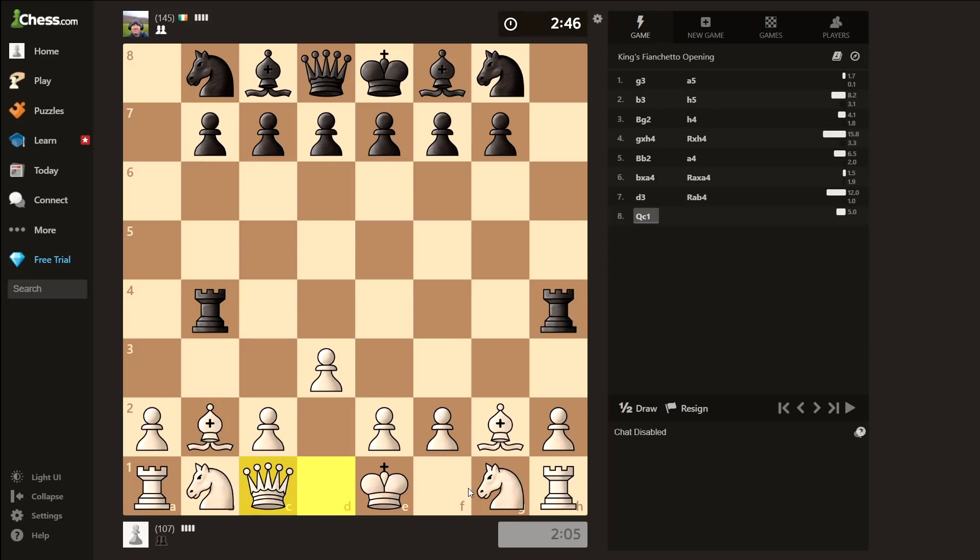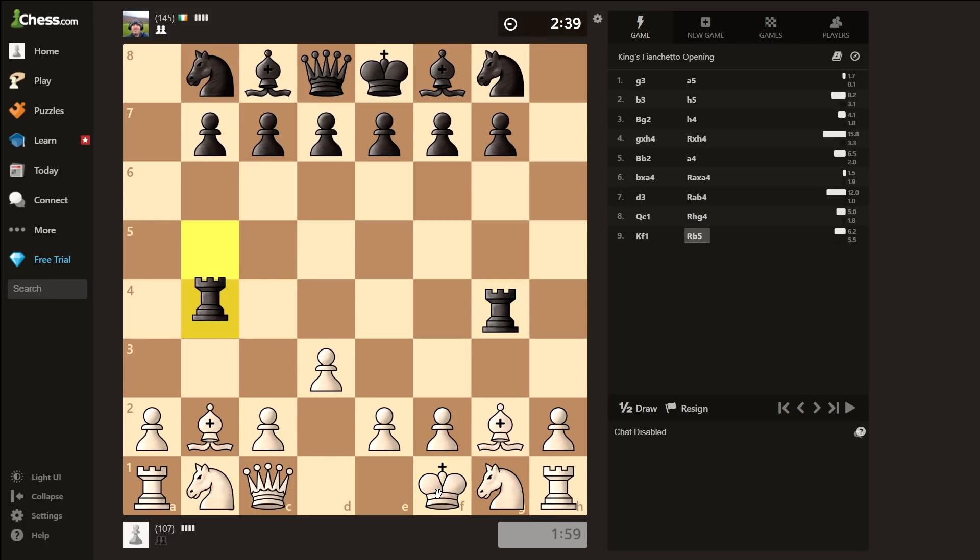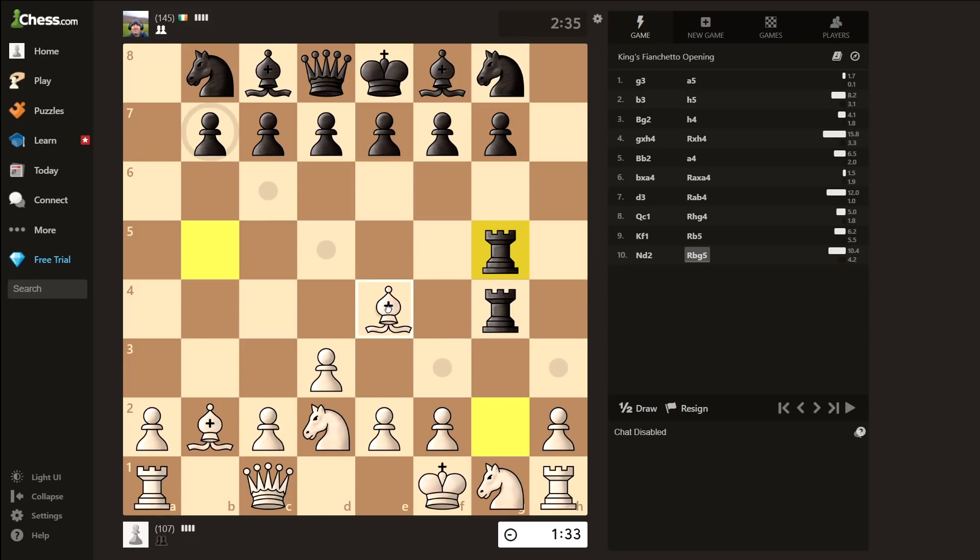Queen C1. Rook HG4 — yeah, I saw that was coming. King F1. Rook B5. Knight D2. Rook BG5 — very aggressive. Now knight E4 is obviously the best move, but it will just provoke rook G6, which stops the G pawn, which ends the video. So I guess Bishop E4.